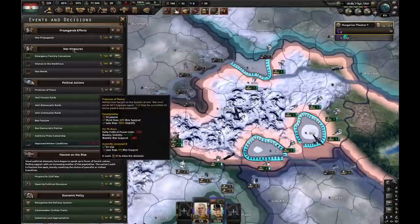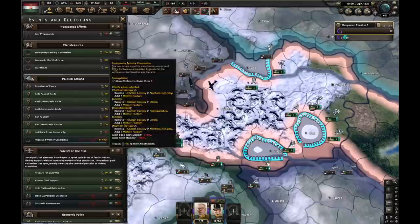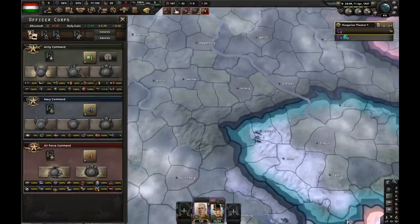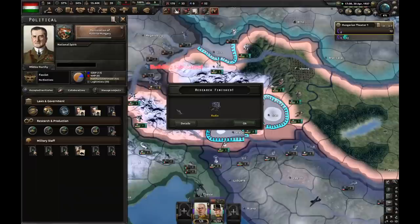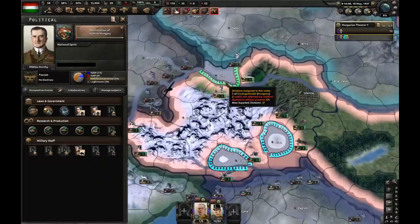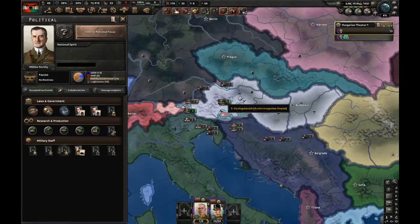We got lots of political power, so let's open up political discourse and discredit the government. We now have 52% fascist support. And guess who's back - Horthy-Miklós is back. Sadly we did lose Habsburg Restored, which means we're not gonna get the political power bonus. But now we can go for states. There's army experience to counter that. Radio is researched - I'm going for support weapons 1. We're about to finish this focus which will give us cores in Austria and entire Czechoslovakia.